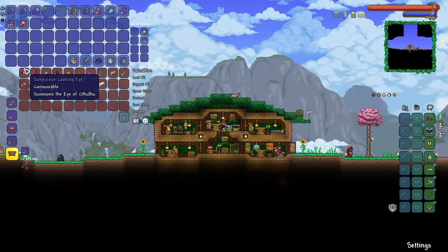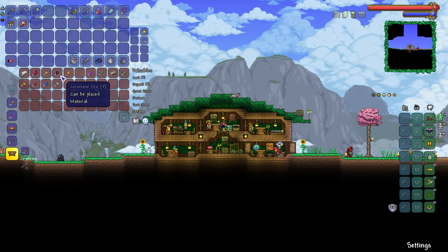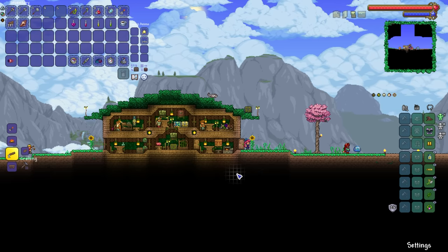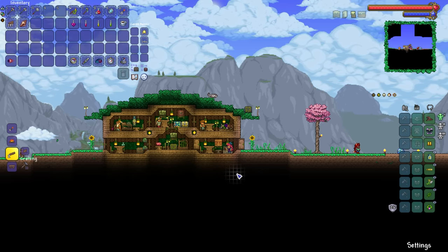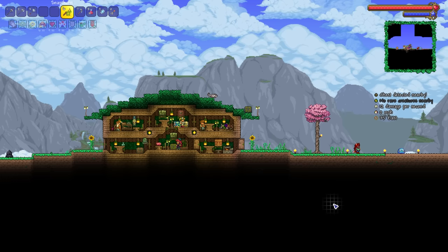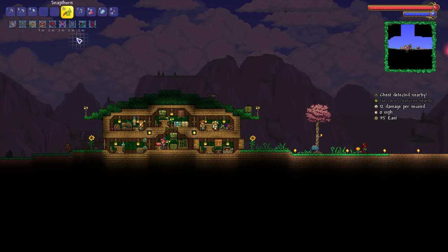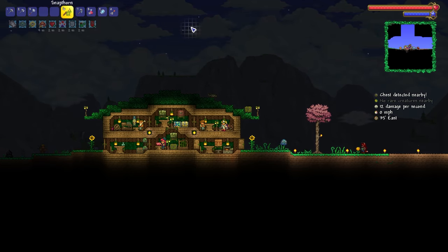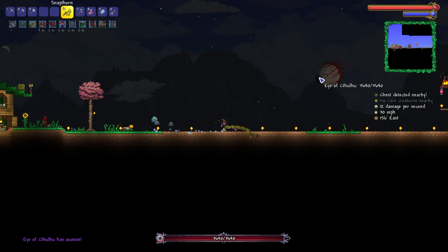We actually already have a Suspicious Looking Eye — we just need to wait for nighttime. Place your bets: what are the chances of getting a free Eye of Cthulhu spawn tonight? We have well over 10 defense, so we're above the criteria for a natural spawn. Sunset is upon us. No free Eye of Cthulhu spawn — that means we need to summon him in.